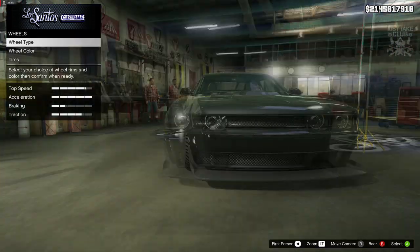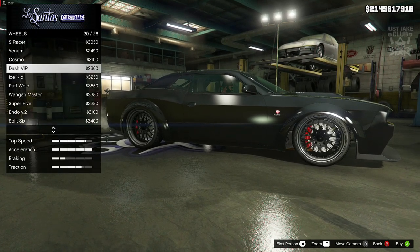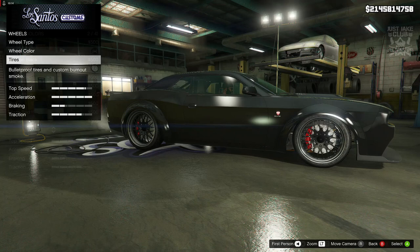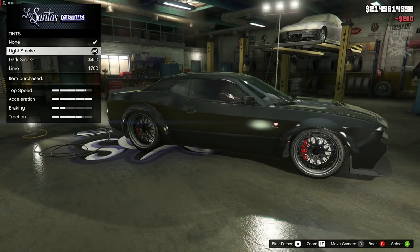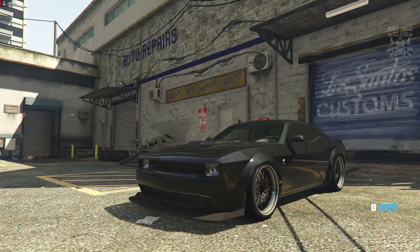Then we're going to move on to the wheels. Go to the wheel type and into the sport category. Once you're in here, grab these Dash VIPs. Once you purchase them, if you haven't got the colour black already, go into the wheel colour and purchase black. You might as well grab the bulletproof tires. To finish off the build as always, go into the windows and purchase the low smoke window tint. And there you go — as you pull out of LS Customs, you'll see the 2009 Dodge Challenger SRT8 from Fast 5.